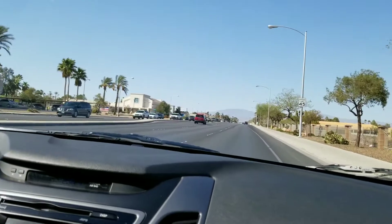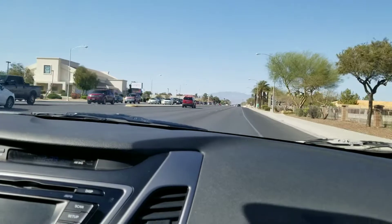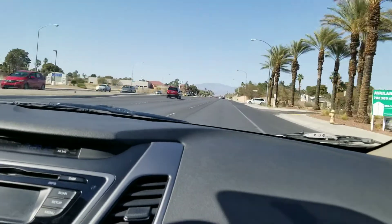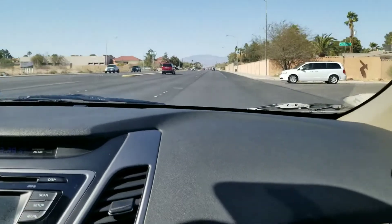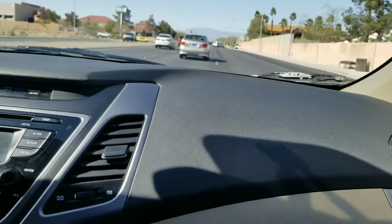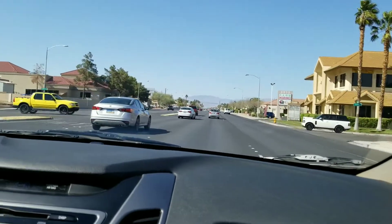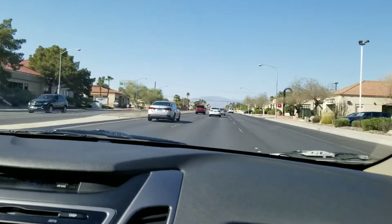Now you're going to practice a lane change to the left. Signal left, check over the shoulder — the car is next to you, wait until he goes, then go behind him. Let him go — he was very close to you. Once you're in the lane, signal off.